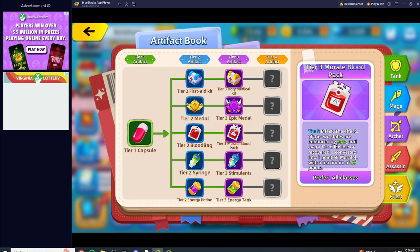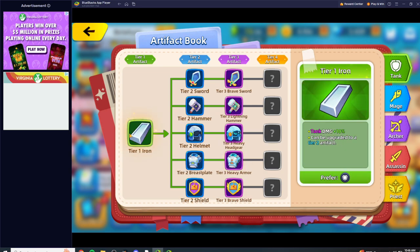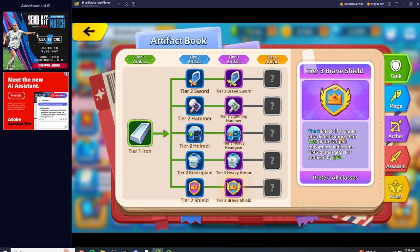Tier 3 is just even better for both of those items. After that, it really depends on what you want to build. If you want even more damage reduction — which is always good since he's your frontline tank soaking all the damage — you can go Shield, which reduces damage by 10%. So 10% plus 48% puts you at 58% damage reduction with that item alone, and tier 3 is even better.